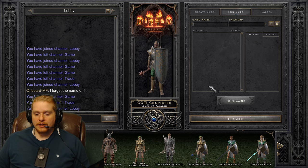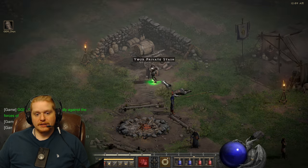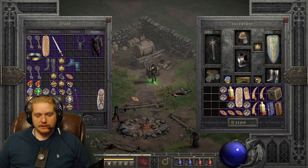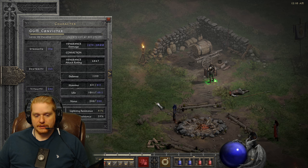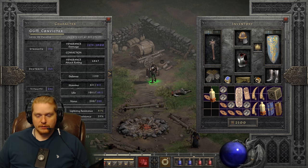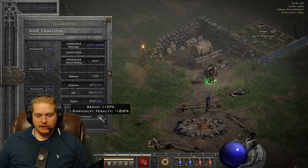Is it near the maximum roll? I think what a lot of people look for when they look for small, grand, or large charms is whether it's near the maximum roll. Eventually everyone has an inventory full of charms and it's not necessarily 'do I need charms?' - it's 'do they have the specific charms that are going to make my character better?' Like if I were already capped out on lightning resistance, I wouldn't necessarily need lightning resistance charms. So here's a lightning resistance charm with 15% - I'm still at 81% lightning resistance in hell difficulty without it. I could give this charm to somebody else.